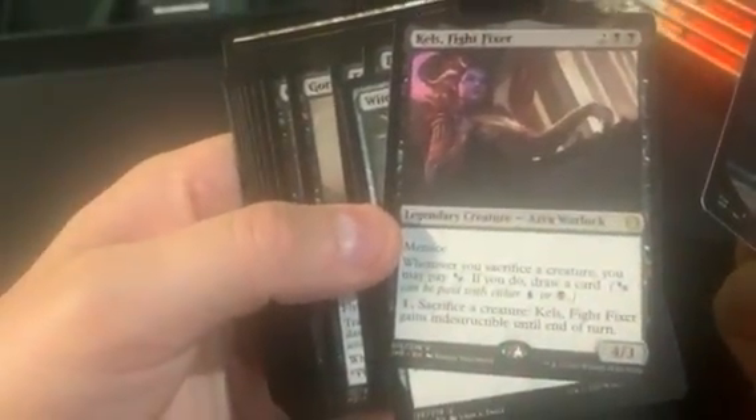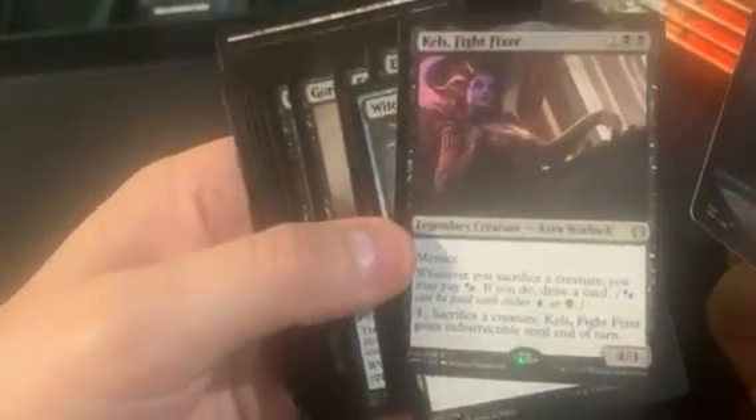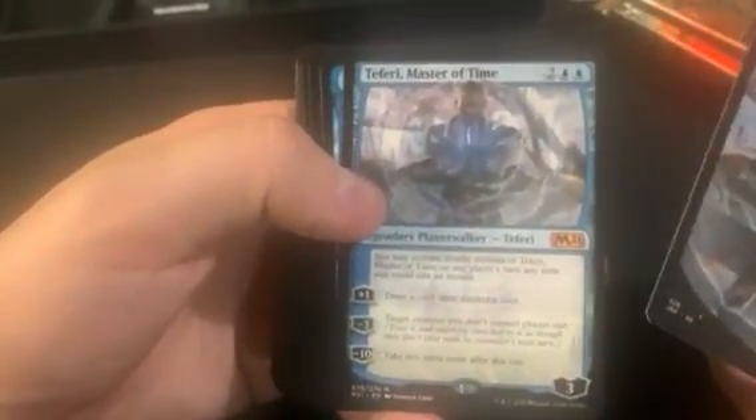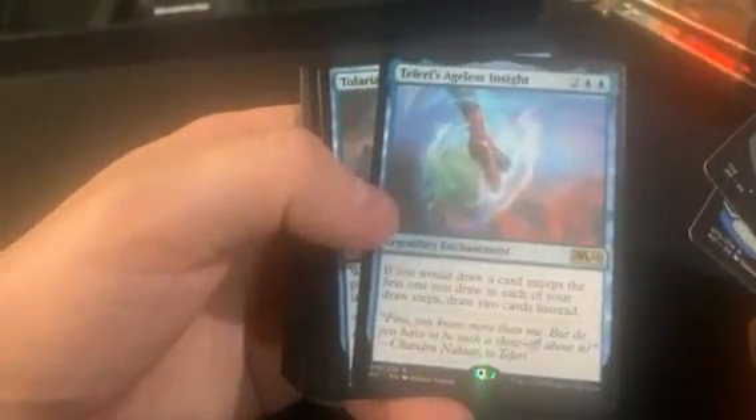Kel's Fight Fixer as the rare — that used to be worth quite a bit, like eight or ten bucks at one point I remember. That one's a lot less good now. Got Teferi — he's at least a hit too. Teferi, Master of Time, and then his Ageless Insight.